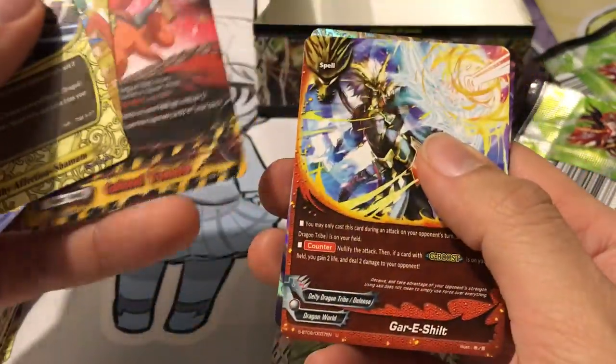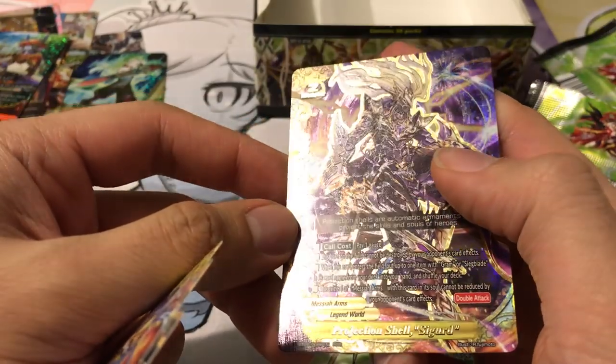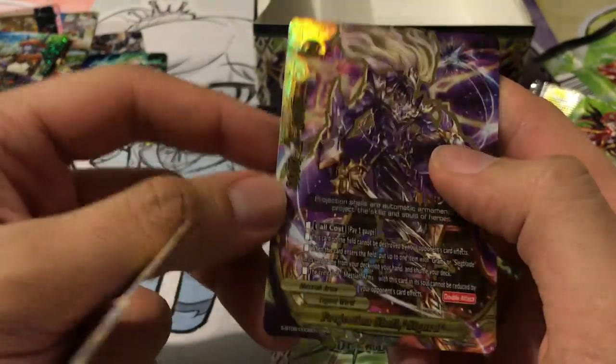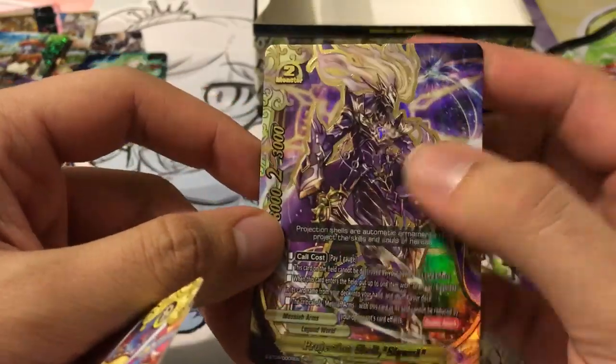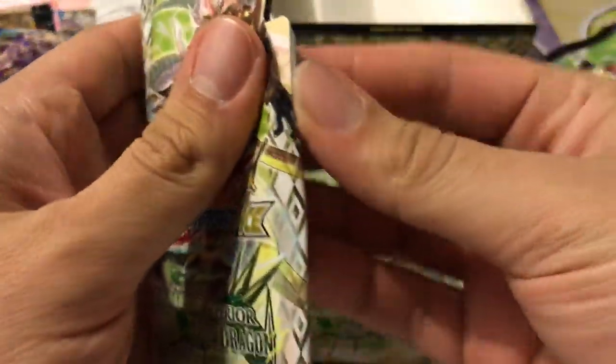Colonel Tomato, Gari Shift, and our next triple rare is for Messiah Arms — Projection Shell Sigurd for the Legend World. Very, very nice. Going off the last three packs hoping to get that Danger Vegetable triple rare.